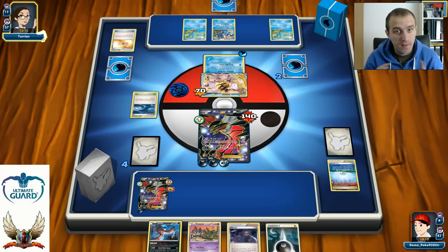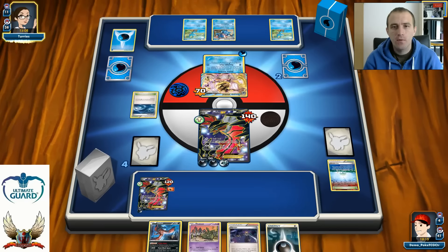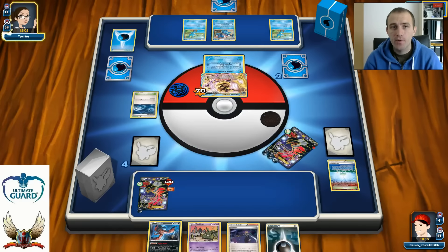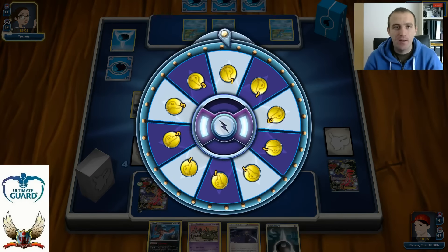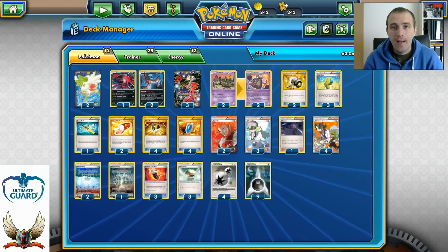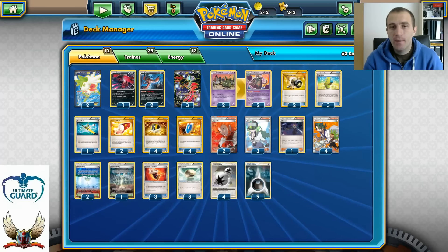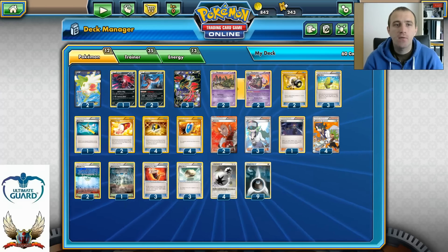I didn't take this game seriously enough, and that's why I lost. The most important thing against Greninja Break is to set up your Garbodors — but he played two copies of Lysandre, which I've never seen in a Greninja Break deck before. That's why I lost this matchup: he Lysandred my Garbodor, took the knockout, and later used Giant Water Shuriken freely. I hope you enjoyed this first place deck review from the Orlando Regional Championship. Don't forget to like and subscribe, leave a comment below, and have a nice day wherever you are — goodbye!